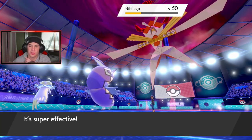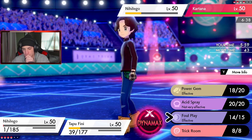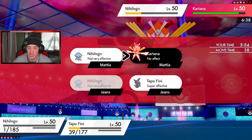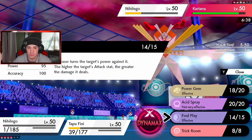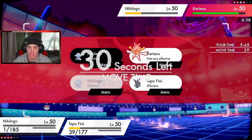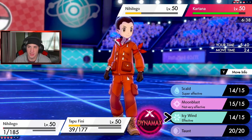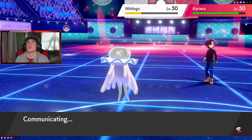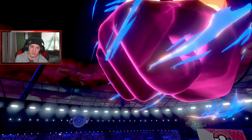We do not KO Nihilego. Can we get a burn? No burn. I lower its special defense though. Let me just start kicking off this Kartana. If I can get an Icy Wind that'd be huge. Does Tailwind — how many turns does Tailwind have? This might be its last turn, or one more. He's gonna start boosting his stats — smart cookie. He's gonna pick up the double kill.